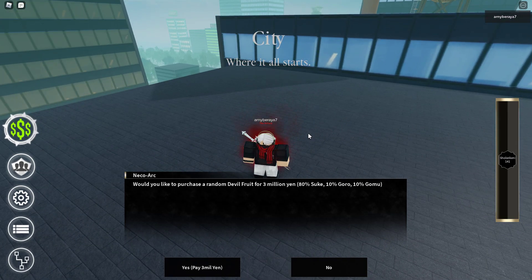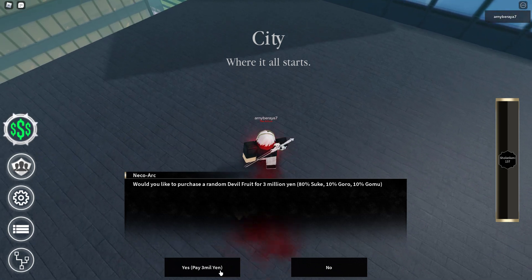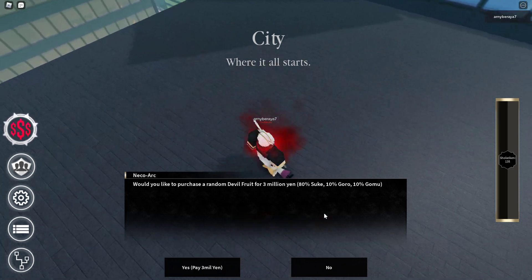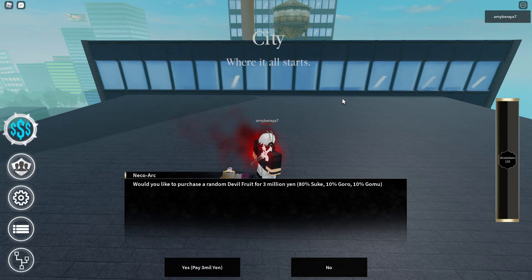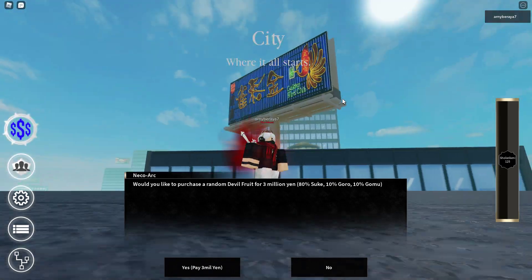As you guys can see here, we are in the Devil Fruit shop. You have to pay 3 million yen to get a random Devil Fruit — either Sukei, Goro, or Gomo Gomo no Mi. And the Gomo Gomo no Mi has Gear 5th, which is super awesome. It doesn't have Gear 4, just Gear 5th.